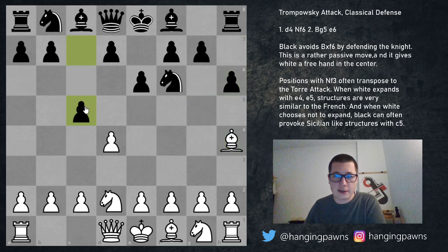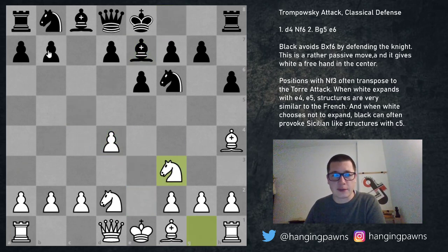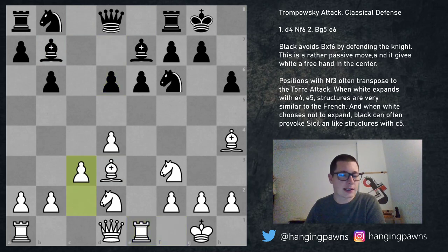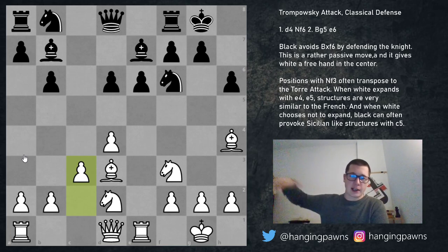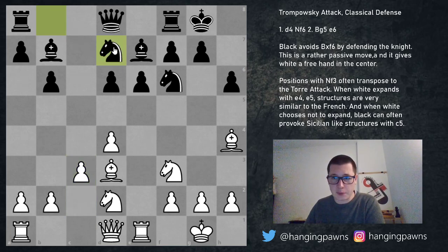Again: e3, c takes d, e takes d, bishop e7, knight f3, b6, bishop b3, bishop b7, castles, castles, rook e1, d6, c3 — you can see it's the same structure. This has been played by many very strong players; Svidler has a game from 2019 where he drew Evgeny Bareev, and it was played in the 80s by Lev Polugaevsky. Against knight d2, black has nothing better but to go for this. These positions tend to end in a draw — there are still 50 or so games. The main move is knight b to d7.